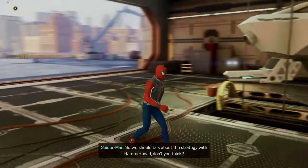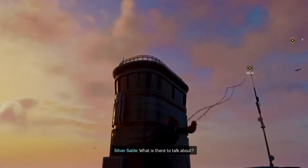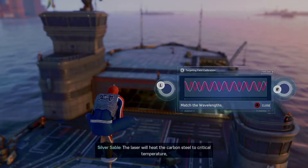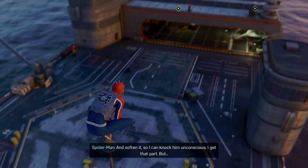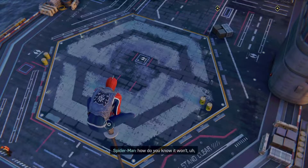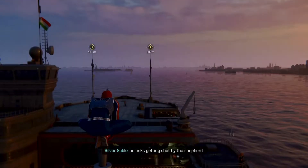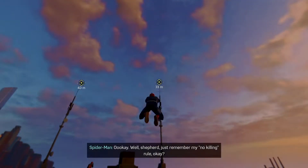So we should talk about the strategy with Hammerhead, don't you think? What is there to talk about? Find him, then focus the laser on the plate in his head. The laser will heat the carbon steel to critical temperature, which will rearrange its molecular structure and soften it so I can knock him unconscious. I get that part. But how do you know it won't melt his brain? When the wolf attacks the sheep, he risks getting shot by the shepherd. Well, Shepherd, just remember my no killing rule, okay?